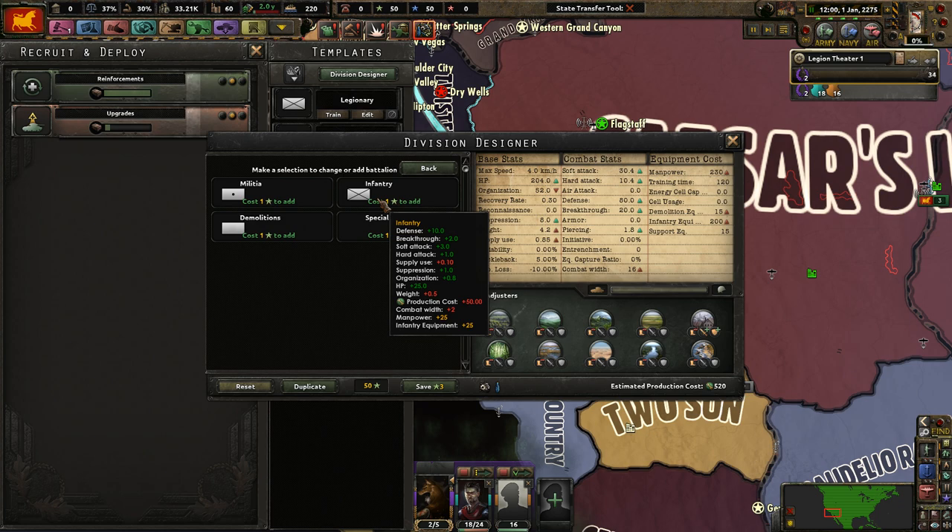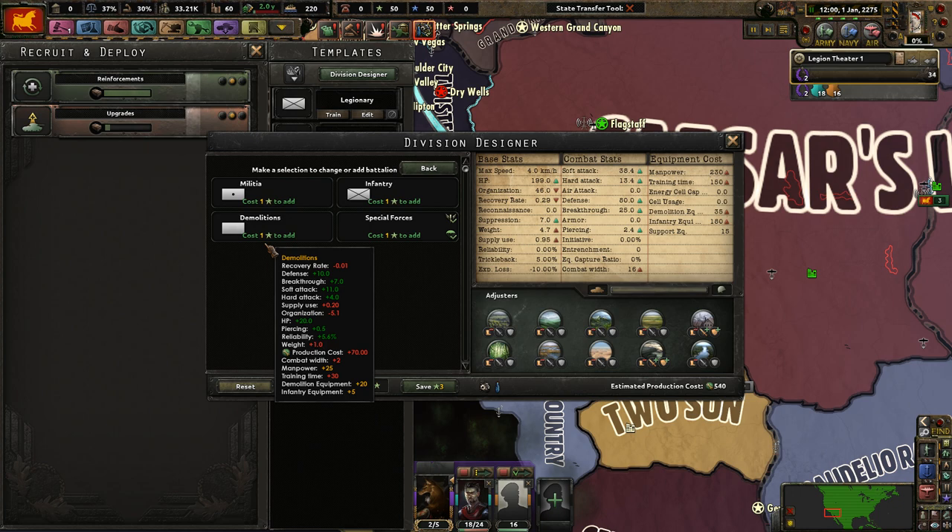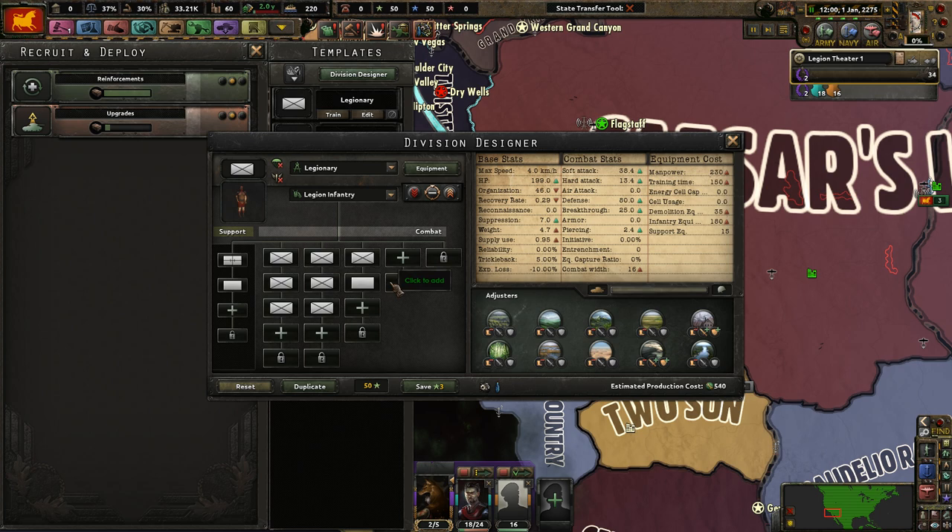Nobody said basic training — well, basic tribal militias. I'm sure they're probably garbage; we're not even going to train them up. Let's at least get them up to demolition sub-attack.